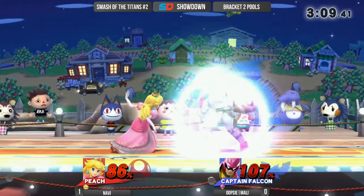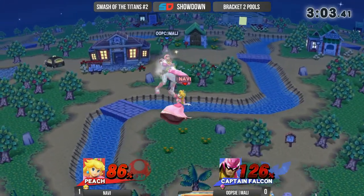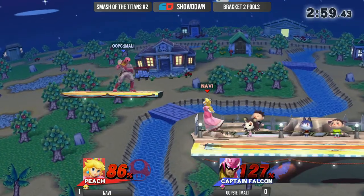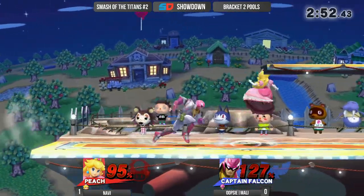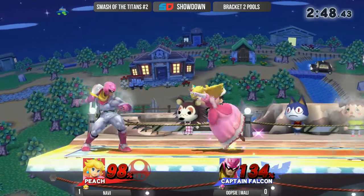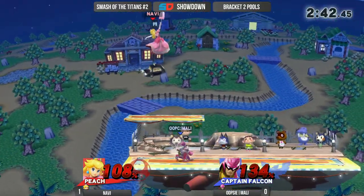Jab, jab, and a side B coming out for Peach. The pressure comes on from Navi right now — ends up getting the down tilt, but it's not enough to kill. Very, very close there. Molly is buried. I thought he was going to go for the knee, ended up backing off instead. Well, it's a safer option — you would have to be frame-perfect with that knee because you're going to see a nair coming out from Peach. Good grab right there. This is such a tense match.